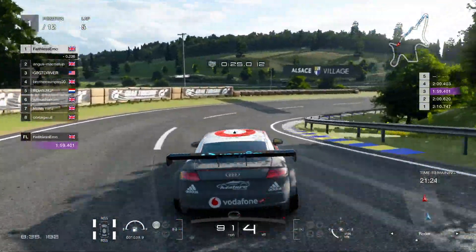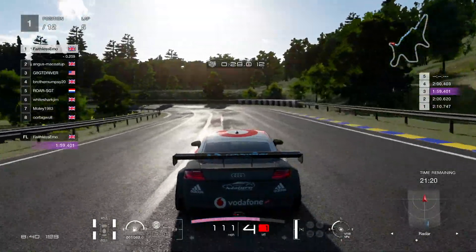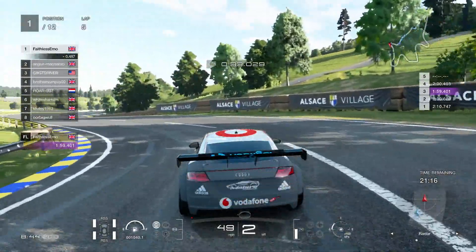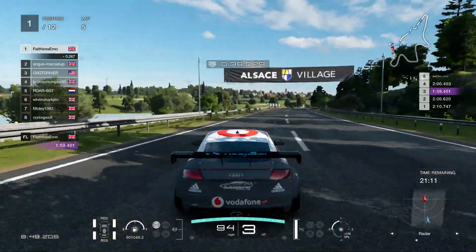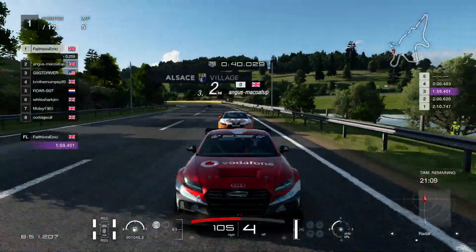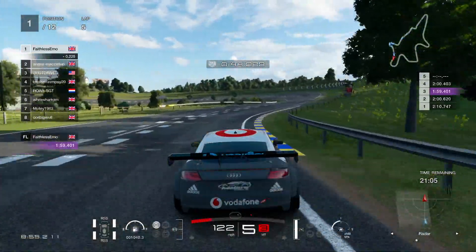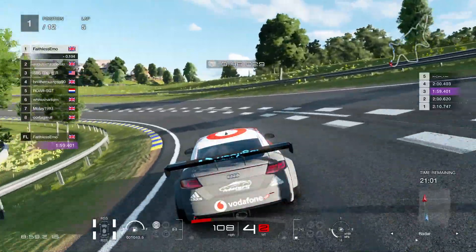Now what I'm trying to do is open up a gap. I know Rusty has caught me and Angus while we were fighting, but making mistakes like running too wide into the hairpin isn't helping. I also need to be careful because Angus is in a TT too, so it's going to have good straight-line speed, and if he gets a slipstream he'll get a nice tow and start catching us.